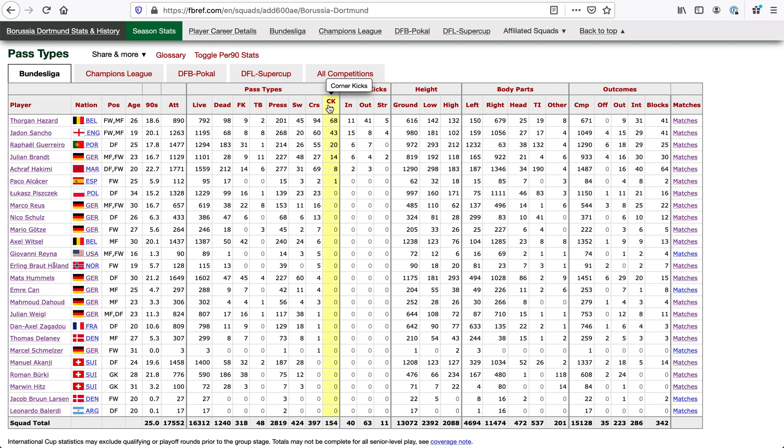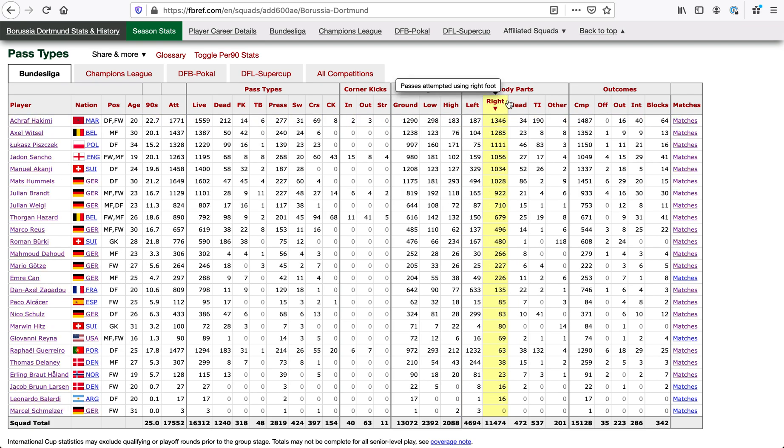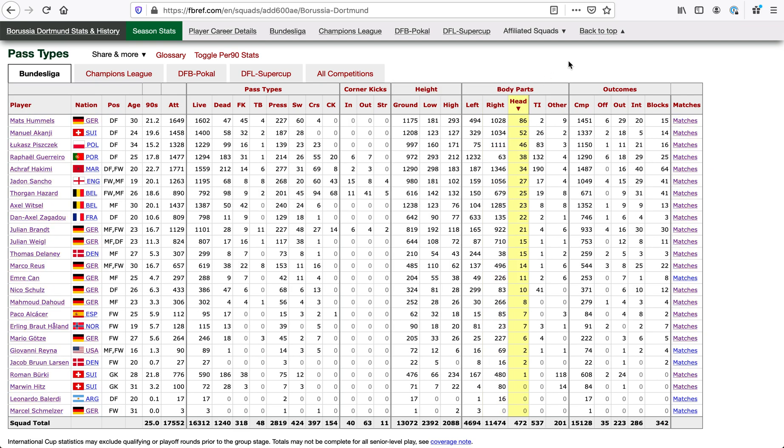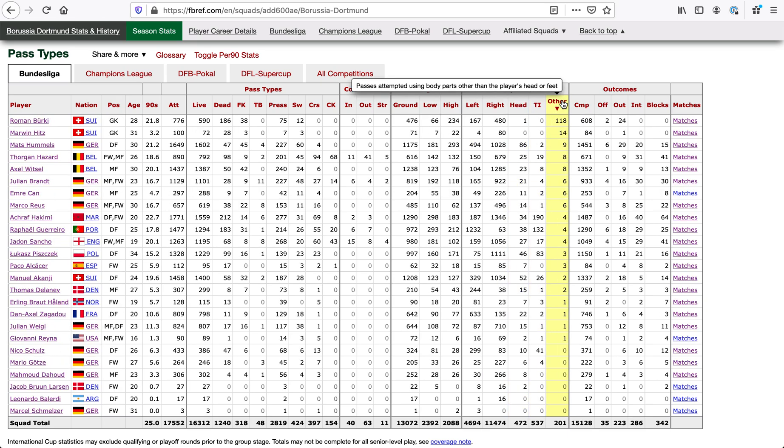We've got crosses, which is Torgan, and corner kicks, also Torgan. About those corner kicks, we've got in-swingers versus out-swingers versus just straight. And the height of the passes: the ones on the ground, ground to shoulder level, and the ones high up in the air. We've got it by body parts — left foot, Guerrero is almost exclusively left foot. We've got right foot — Hakimi is slightly less one-footed than that. And we've got headed passes, throw-ins, and anything that doesn't count, like goalkeeper throws.